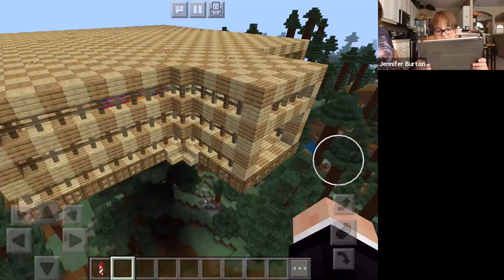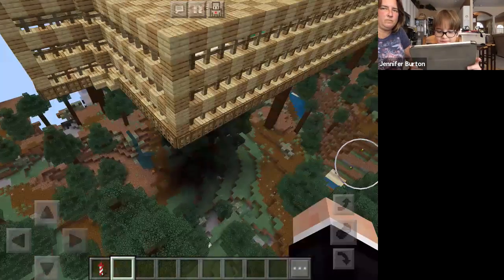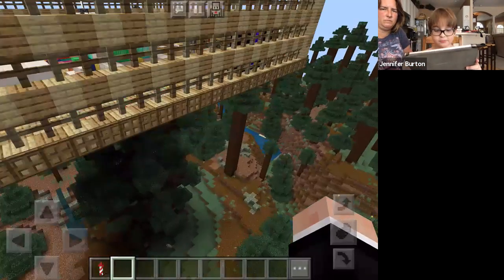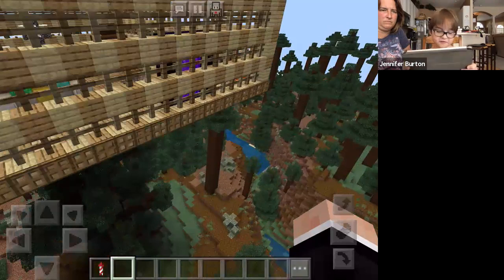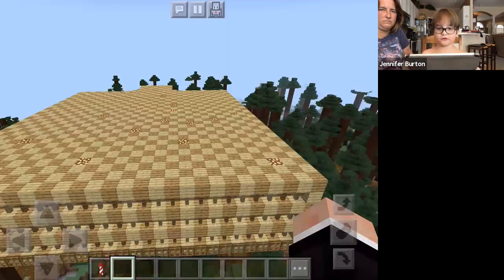So hello, it's me, Blake, and this is my house from the Build-A-Better Treehouse. It's pretty big — well, it's extremely big. It's a checkerboard of oak and birch planks.